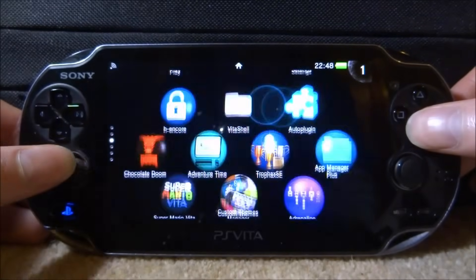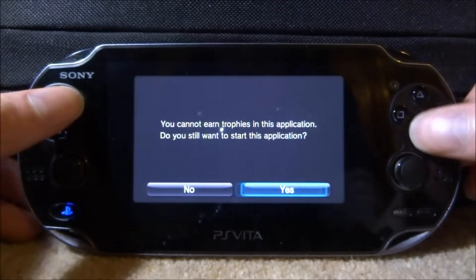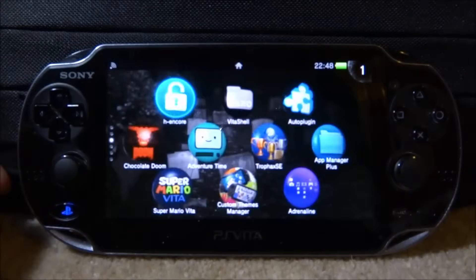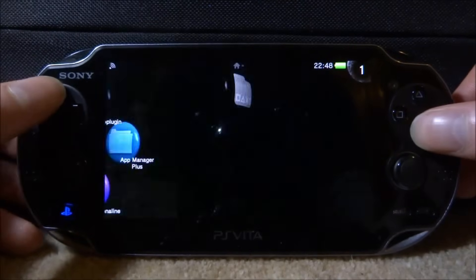Once it restarts, you're going to want to launch your custom firmware again. I use HENkaku on my PS Vita because this one is 3.65, but if you use Trinity or anything like that just go and run it. Or maybe you have it permanent on Enso and you're completely fine as well.